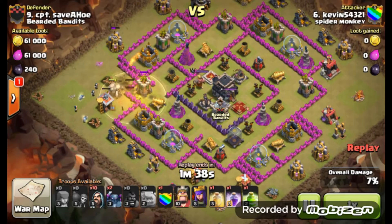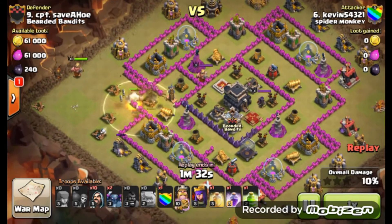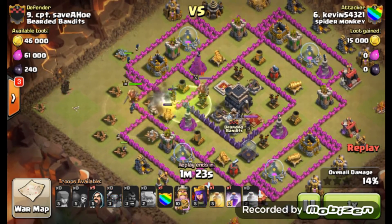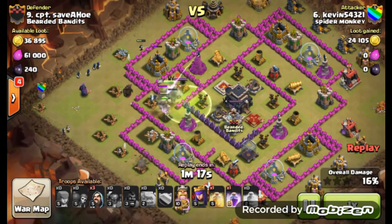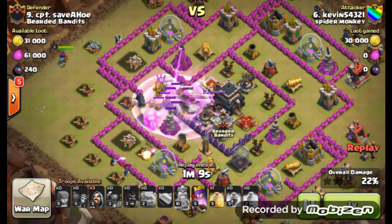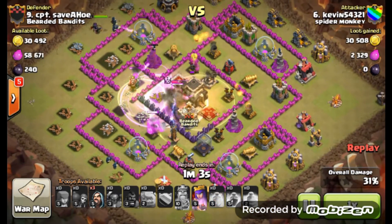Valkyrie comes in, wizards are going to take her out. Wall breakers in, heal spell down. It's going to take out that left side of this base. As you can see it is underdeveloped and it is kind of like that dragon flower style. But Kevin will do a pretty good job of tearing through this. Bringing in his king and the queen is going to go on a little bit of a walk.